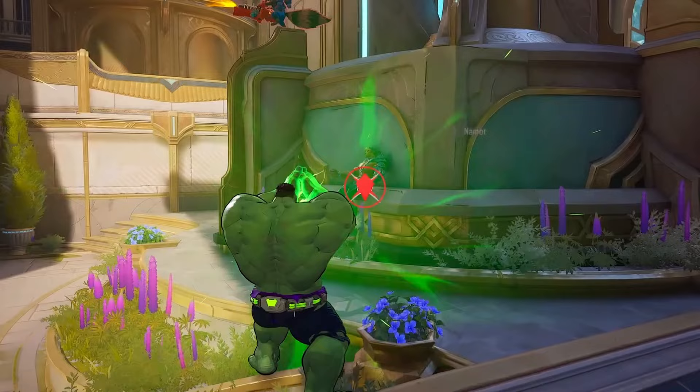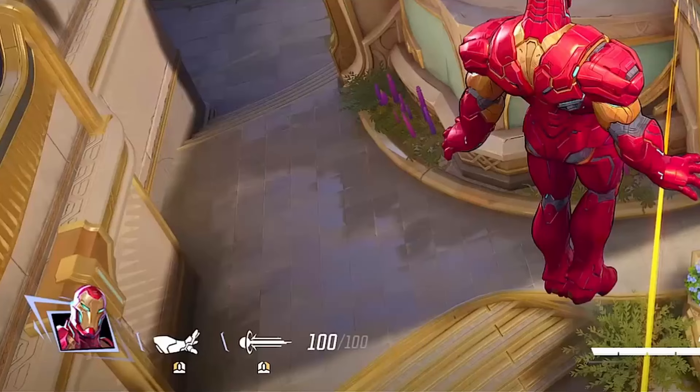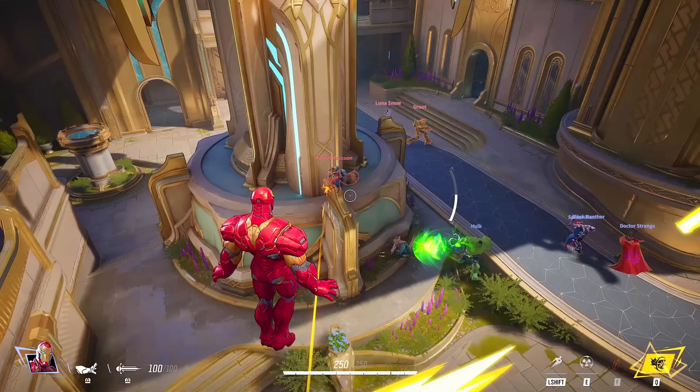Rockets up there — you can see his primary fire just missing Iron Man because he's a terrible shot. Here he is using his C ability to infuse Iron Man. This is Iron Man's HUD — he's got a laser weapon arm on the left, then some kind of Gatling for his right-click ability. We see him here in his hover state, probably just holding space to stay hovered. Left shift is his booster.